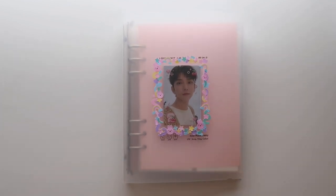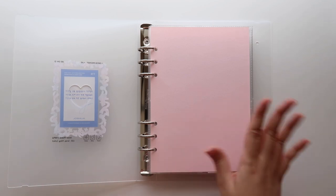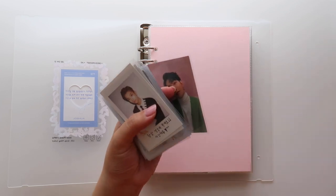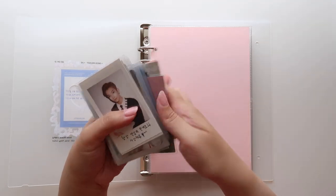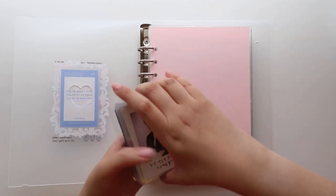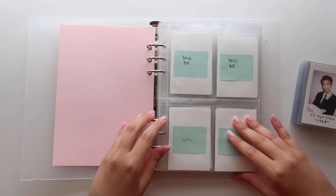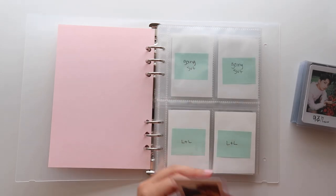Now it is finally time for all the Seventeen cards. This section is probably going to be quite long because I did a Bayi haul, which was pretty much like 100% Seventeen. We're gonna start out with my Joshua collection. These I have in my hand are all of the album cards — and yes, I have a stack here for album cards and then I have a stack here for non-album, which is gonna go in his other binder. I actually filmed a vlog where I prepped this binder. I have his Boys Be cards here, so let's just put him away. I try to put everything in order.